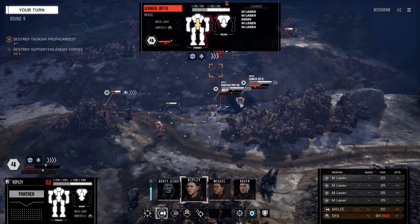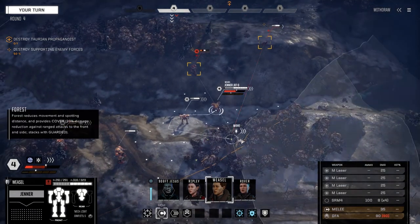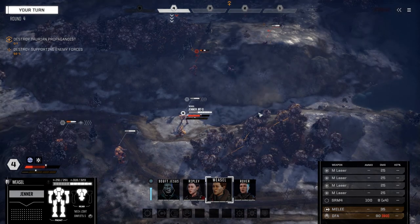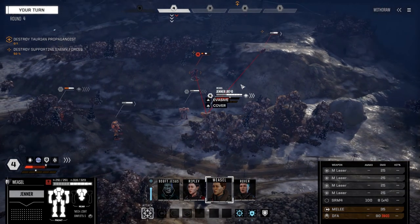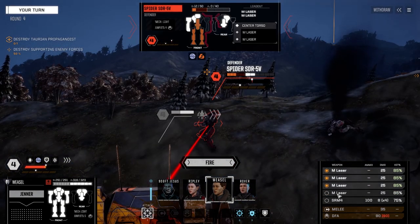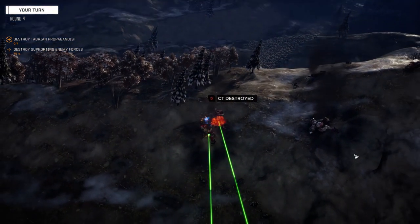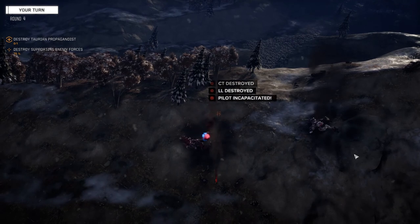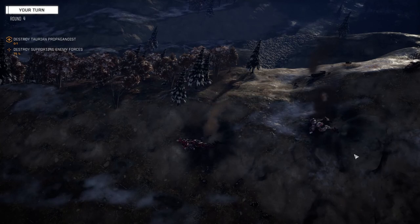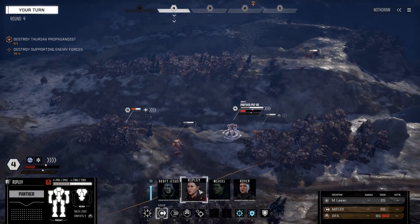He doesn't have any support now - 12 points left. Going with the Jenner on this one. Bringing Weasel back and we could push this guy back a turn just in case we miss, but I don't think we're going to miss. Dumping everything on him - there we go! He had so much damage on that side that all we had to do was hit the side somewhere. Not getting salvage off that unfortunately, but not too concerned.